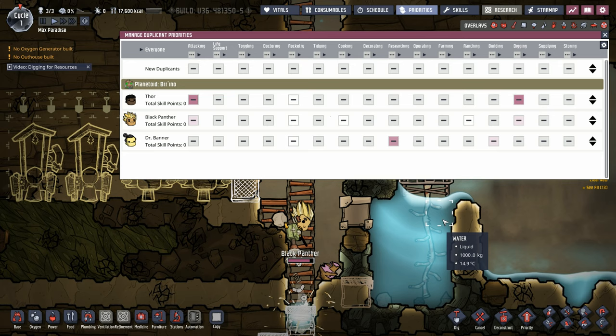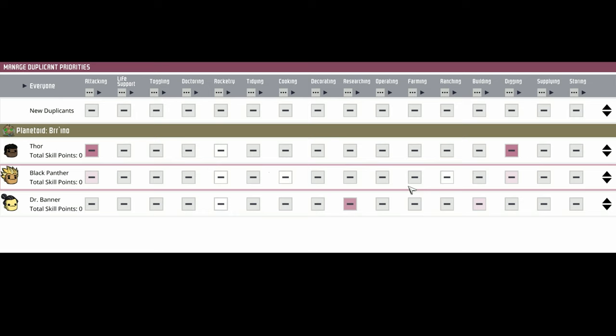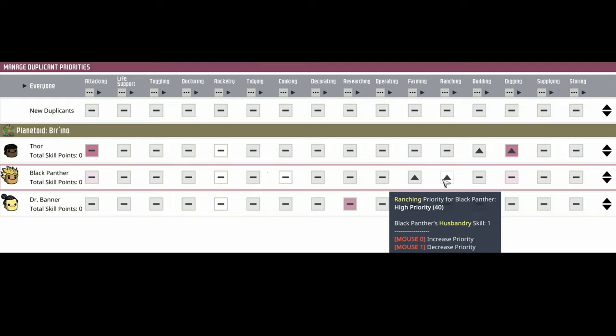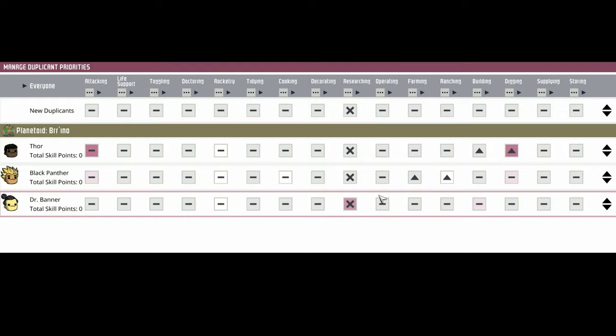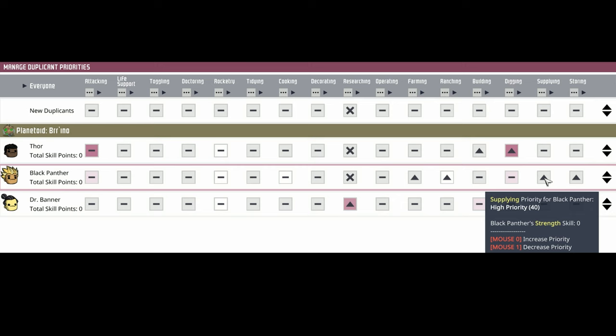The blocks are going in just fine. As Panther works on getting that next block in, hopefully it goes okay. Let's get our priorities set — we want four to do a lot of the building and digging. Panther is eventually going to be doing farming and ranching. And then Dr. Banner — you're our researcher. In fact, why don't we go ahead and tell everybody they're not allowed to do researching at all other than Dr. Banner. But since there's not a lot of ranching and farming to do right now, when you're not doing that, you can do some supplying and storing.